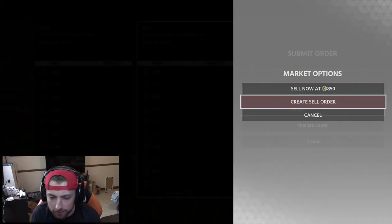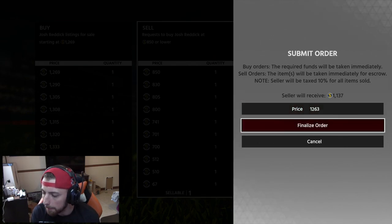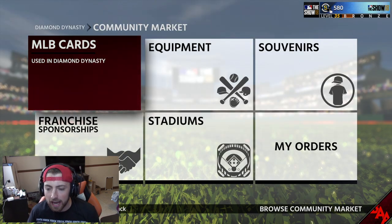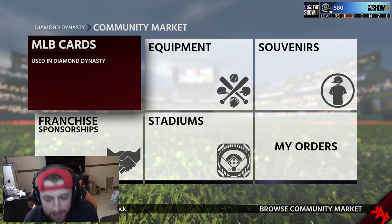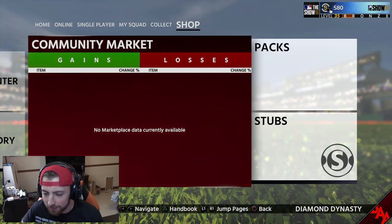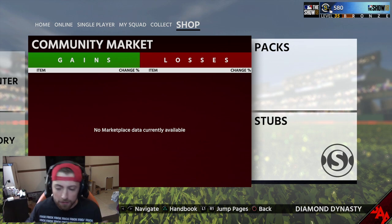We're going to go ahead and create a sell order for about $263. Boom, finalized order. So yeah boys, as you see, I literally made stubs and that pack was terrible. So if you guys want to open packs, do it right now. That's a good way to make stubs. I mean, it's not really making stubs - you're risking it - but the odds of getting money back is slightly higher than it usually is.